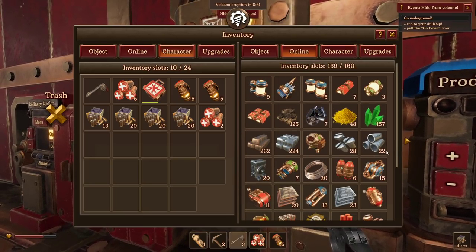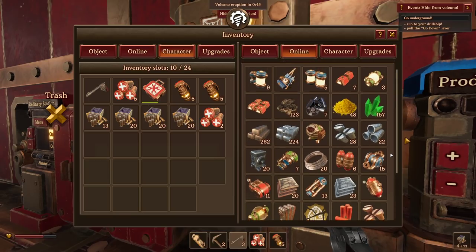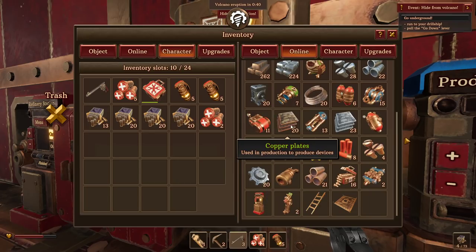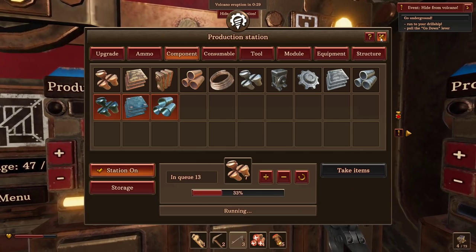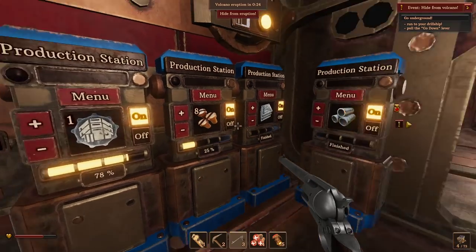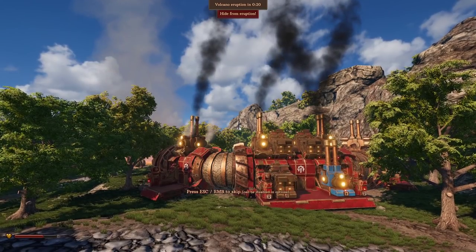How are we for other stuff? Better for copper — still maybe want more. We've got the tubes, wires, plates and radiators, bolts — we're short on bolts. Okay, we'll make some copper bolts then. There we go. And in a second we'll have to descend — this isn't going to quite be ready, but that's fine. Next episode it will be, we can fit it then.